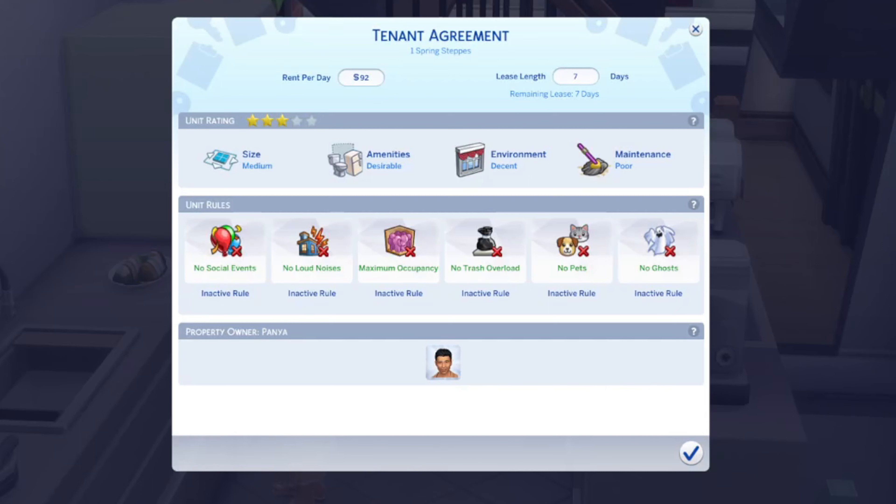Although The Sims 4 For Rent is a buggy mess that's basically unplayable in its current state, there are some areas of gameplay that still work and can be used for some creative storytelling in your game.